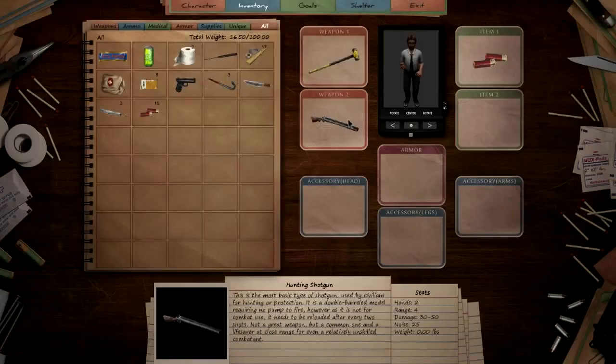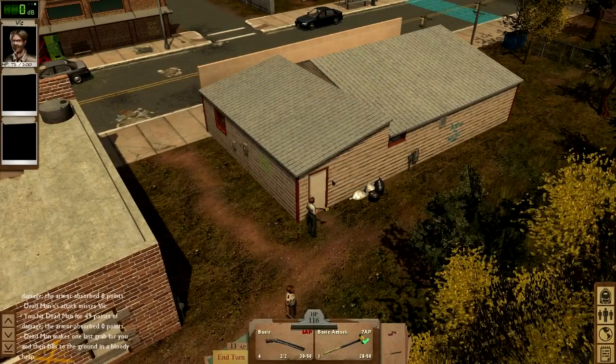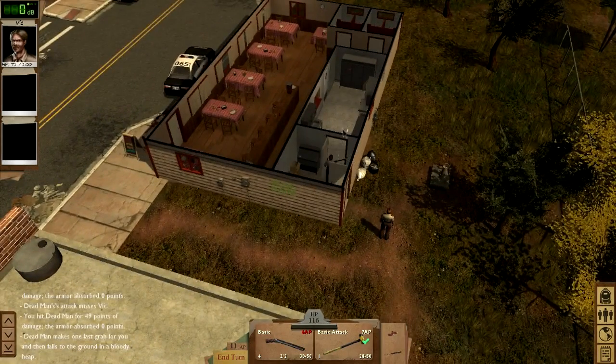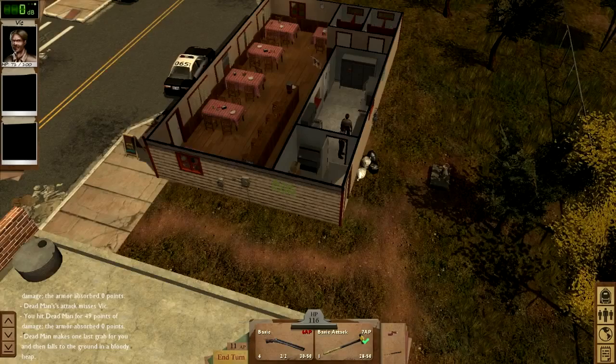The back entrance is locked, so I'm going to use my lockpick. It's a pretty low security door, well within my skill level. Time to check these shelves for food — it looks like this place still has some supplies. We've got a can of tuna, peanut butter — this will really help with our stocks back at the shelter. All your allies need to eat every day, so food is always a good find.